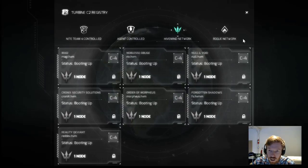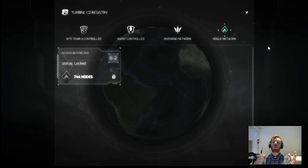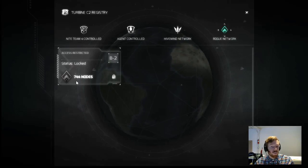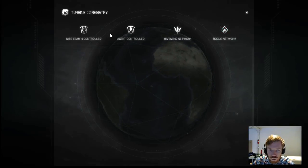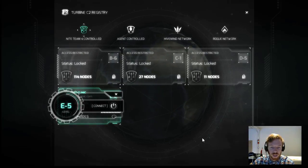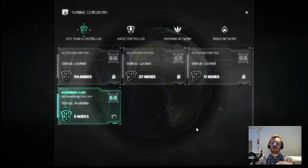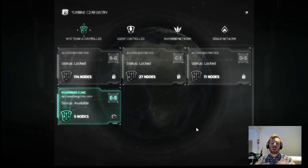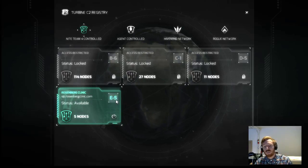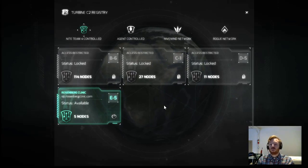Finally we have the rogue network — an extremely specialized set of networks that will be sold on the black market. You can see it already has a lot of nodes — we don't know too much about it but we can assume it's very powerful. Speaking about power, looking back at the 19.4 control networks, you can see this one is E5 level and has five nodes. Various networks have different amounts of nodes, meaning different quantities and qualities of control over that network. The greater control you have over a network, the letter grade improves towards 'A' and the value increases, meaning you have better control over the nodes within that network.